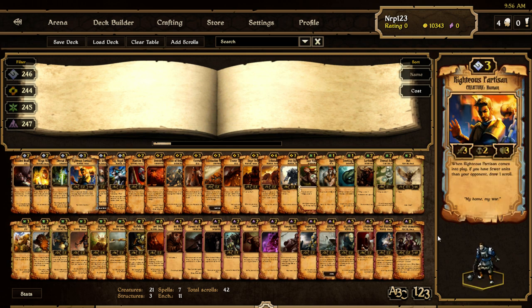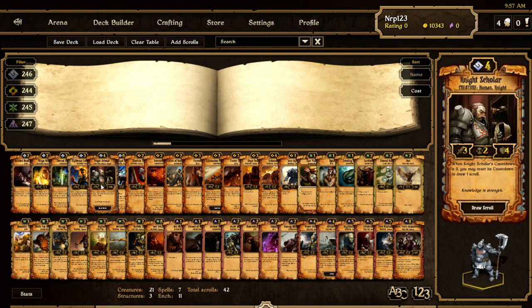Righteous Partisan has changed a lot. Instead of having six attack when you have fewer units on the board than your opponent, he's just always a 3/2/3 creature. But when you put him into play and you have fewer units than your opponent, you draw a scroll — so this is like a better Sister of the Fox for more cost, but it only works when you have fewer units on the board. I think it's actually pretty good now. Night Scholar now has four health instead of five. I'm not sure about that change — I like him at five health. It didn't seem like too much of a problem in aggro order because you want to hit idols, not draw scrolls.